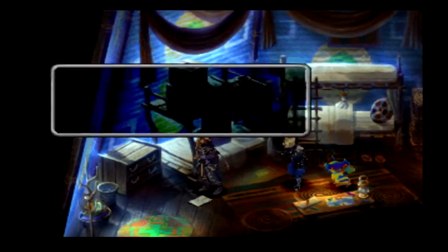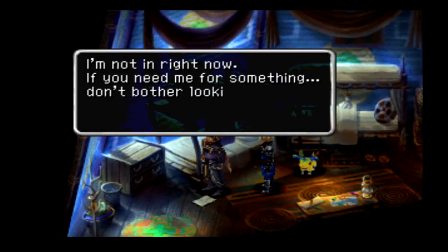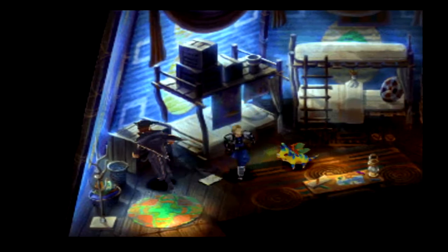Rasly was someone we met in the Homeworld. There's a paper on the ground — mashing elks everywhere pays off! But the note just says 'I'm not in right now. If you need me for something, don't bother looking for me. Mel.' Okay, I guess mashing elks doesn't really pay off.